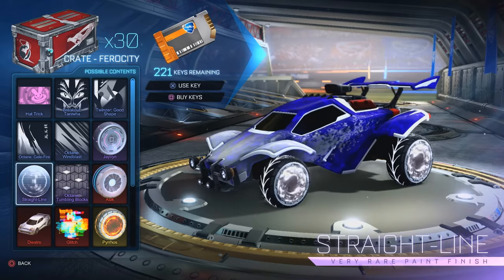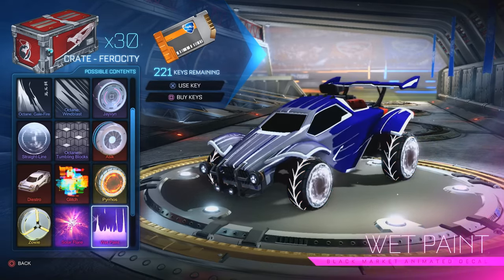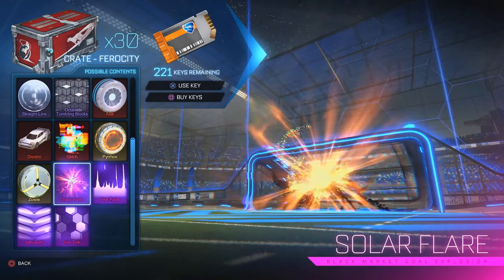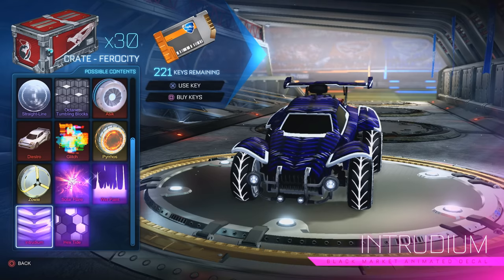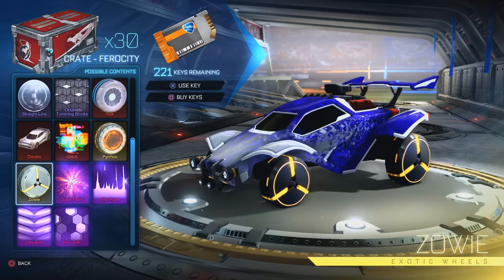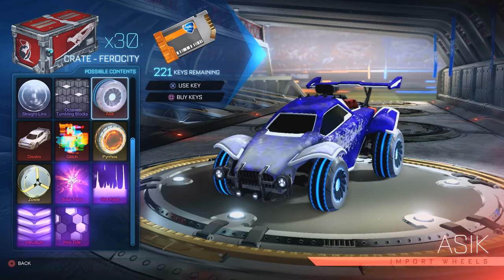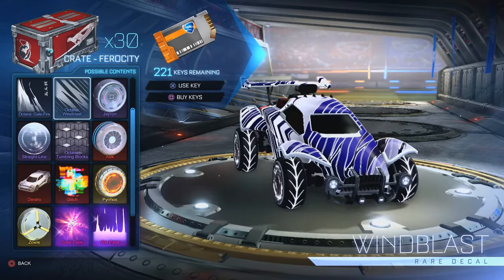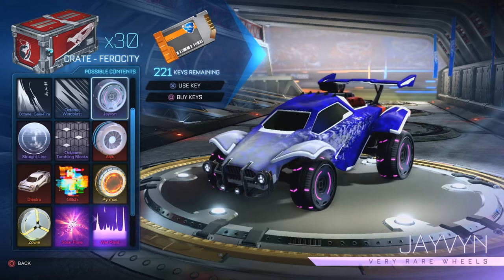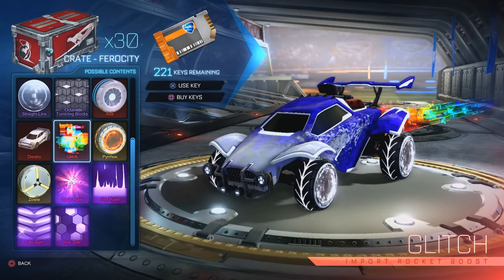Hopefully by now you would have seen all the new stuff in the new crates — all the Diestro, the new car, the Pyros which were my favourite wheel (we got those in Titanium White last time), and we got a Solar Flare last time which was a bit annoying. There's also the Hextide, which I believe comes painted, and Nitridium. The Zowies come special edition and painted. The Asics come special edition as well. The Octane Tumbler does come painted. And the Javens are painted, but I haven't seen any special edition of those.